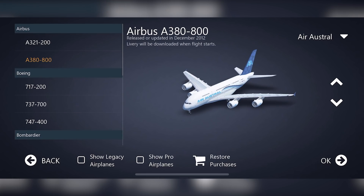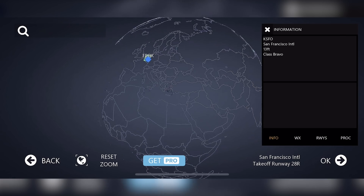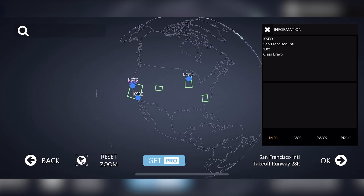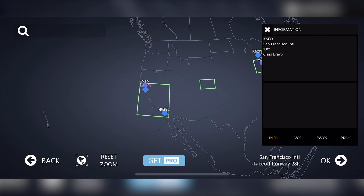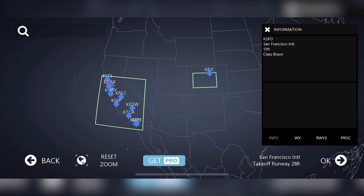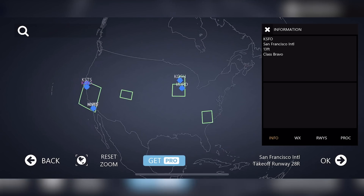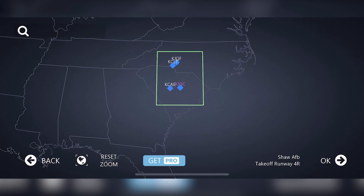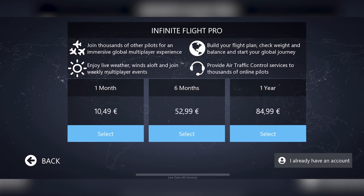Infinite Flight is also known for being able to fly globally. We have a globe in front of us, but if you don't pay 10 bucks per month, you only have selected regions to fly in — the green areas, which include California, some other parts of the US, and for some reason South Carolina. You have a little bit of Europe as well, but that's pretty much all you get.